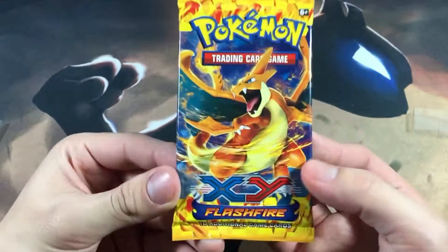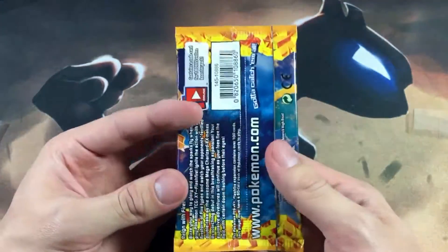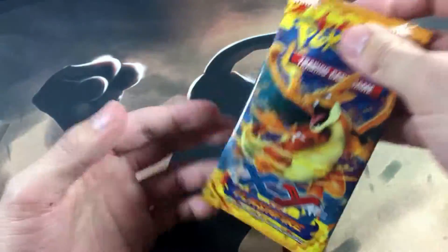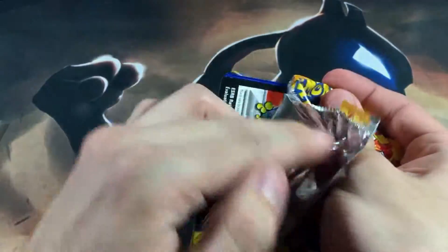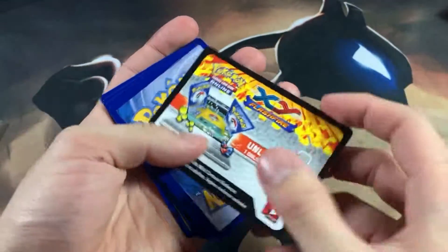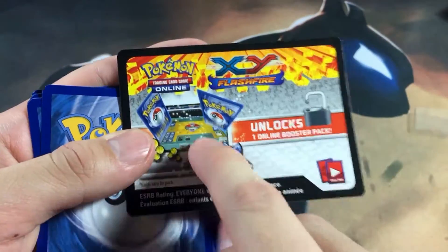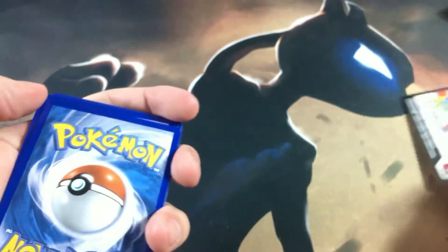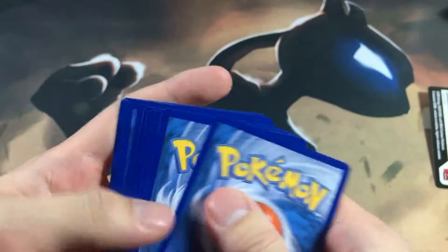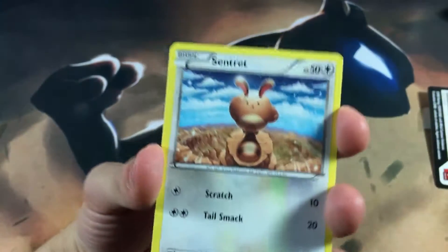Let's go to the main attraction, which is this Flashfire Booster Pack. I'm hoping for a Charizard. Let's shake this pack for some good luck. Flashfire is a very, very dope set, in my opinion. And here is the code, guys. I'm actually going to give this one to you guys to see who actually gets the Flashfire code. Look at this — it's dope right there, the flames on the top. I'm not even going to rip this code, I'm actually going to keep that, even though it's probably already been redeemed.